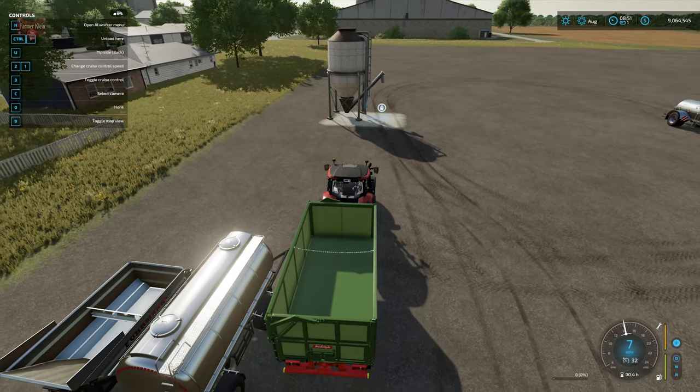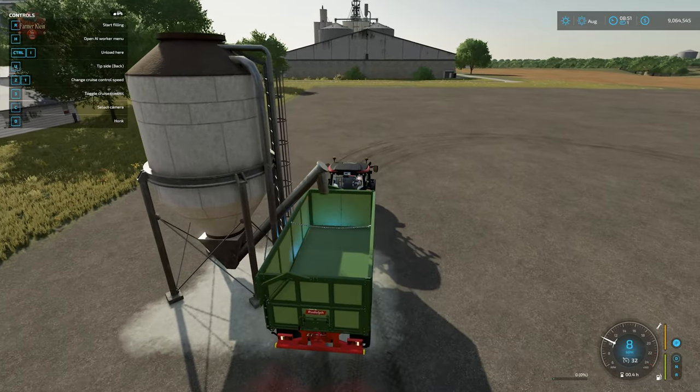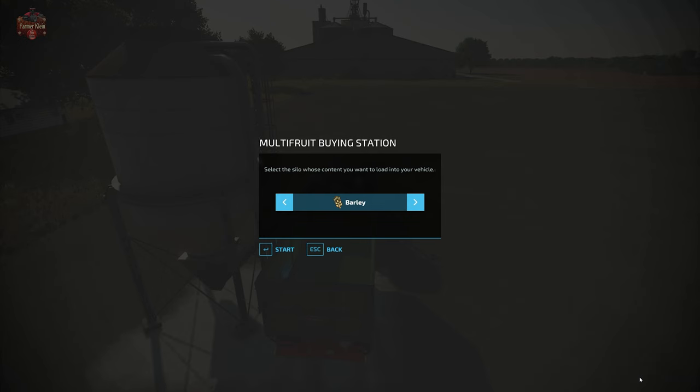Now let's go to the normal trailer. You're going to see we can buy a whole heap of stuff: wheat, barley, oat, canola, sorghum, olives, sunflower, soybeans, corn, potatoes, sugar beet, sugar beet cut, sugar cane, seed, total mixed rations, forage, chaff, wood chips, silage, grass, hay, straw, snow, road salt, lime, pig food, stones, manure, solid fertilizer, and back to wheat.